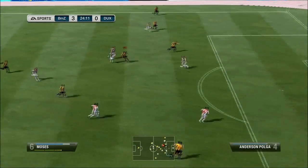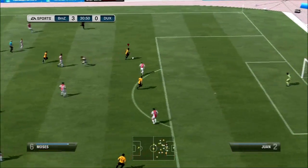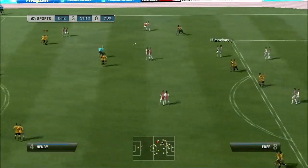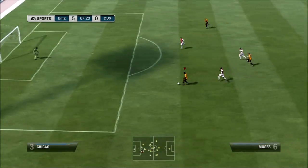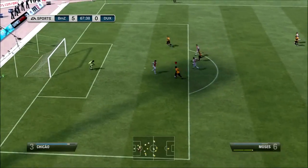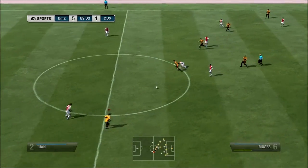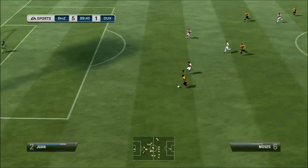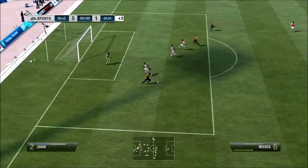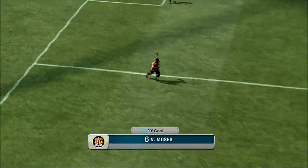I think the main advantage Moses has over Scott Sinclair — if you were building a BPL silver team — would be his finishing. Although Sinclair is slightly better at juggling and quicker in my opinion, I do think Moses is a more clinical finisher. While Sinclair would be more useful for skillers, for the majority of players Moses would be the better choice — he's more clinical, with a nice inside-the-box finesse shot and a very nice power shot.